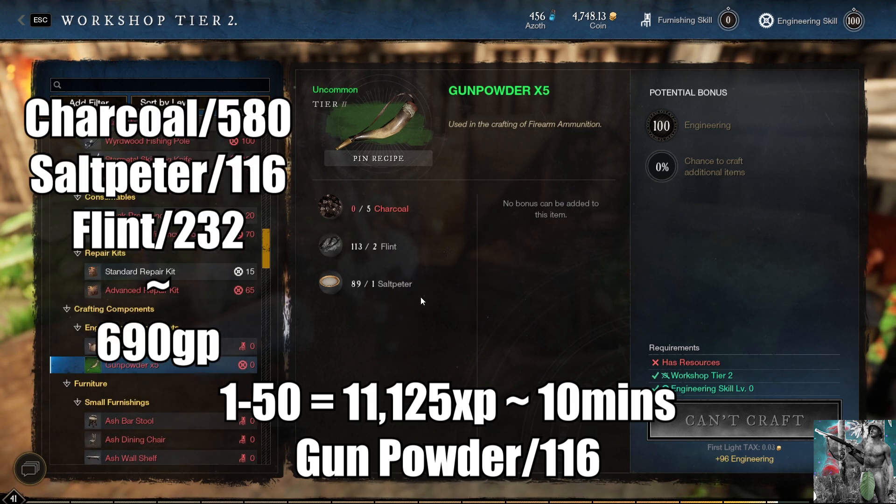Charcoal, flint, and saltpeter are pretty cheap. The total you're going to need for all of these combined is going to be around 690 gold. That's all we need to know for that one, so let's go on to the next one.